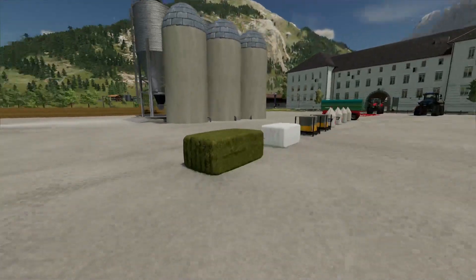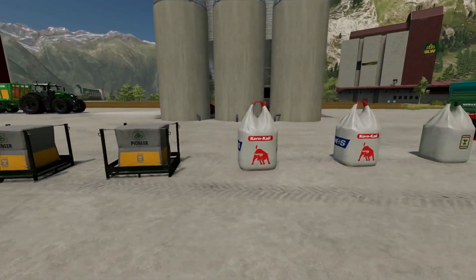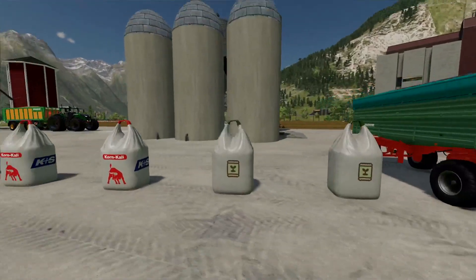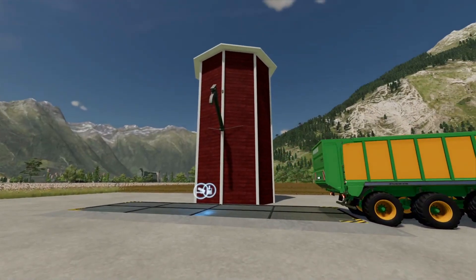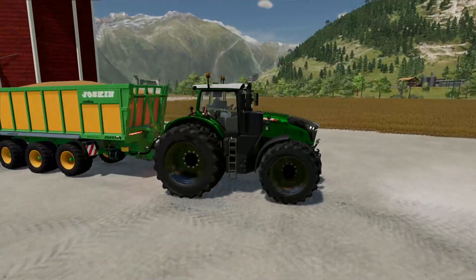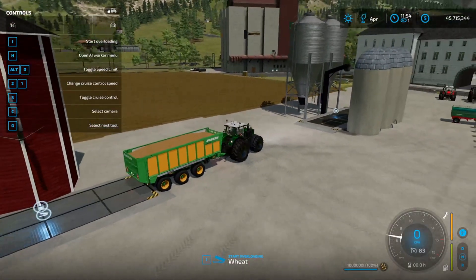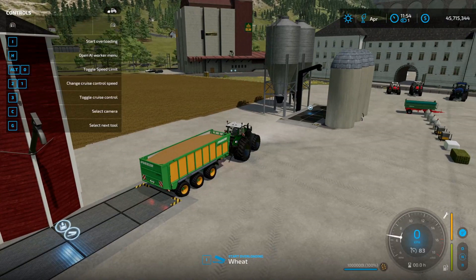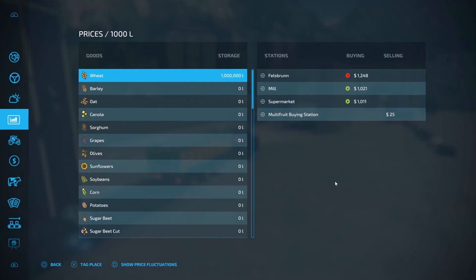I'm also gonna test out whether bales, empty pallets, and big bags can go into these silos. First we're gonna test this one - in my trailer here, this is my test trailer which holds one million liter. Now you can see we have one million liter of wheat.